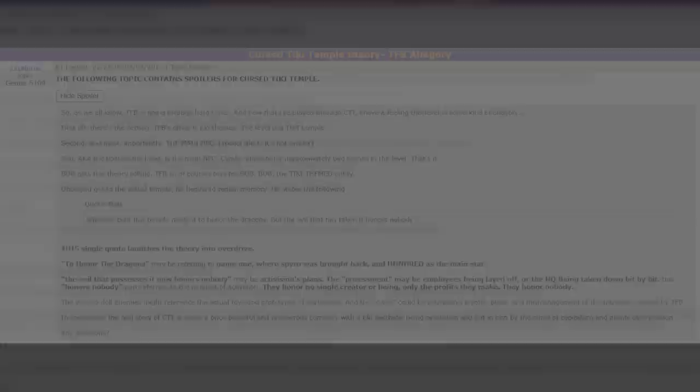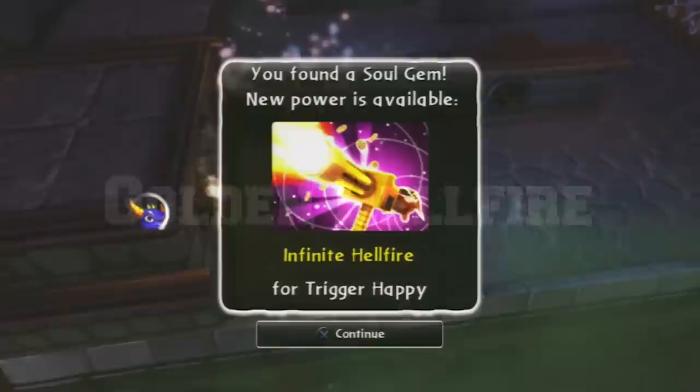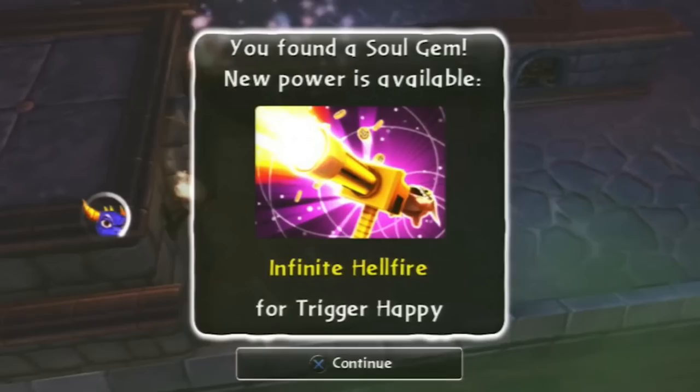Golden Hellfire is simply a misnamed version of Trigger Happy's Infinite Ammo upgrade on Xbox 360 versions of SSA. Sometimes it also says Infinite Hellfire.